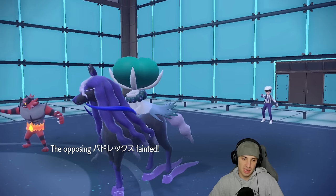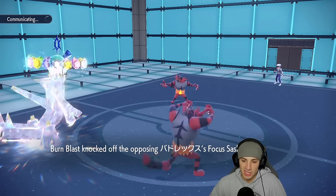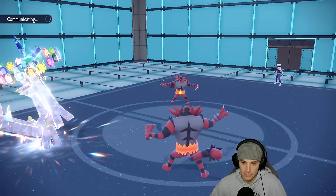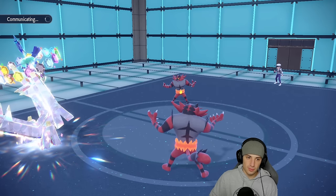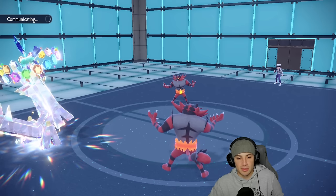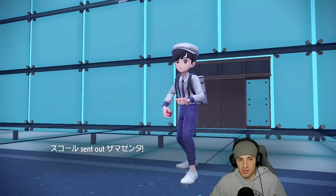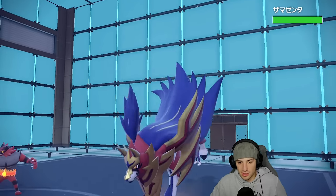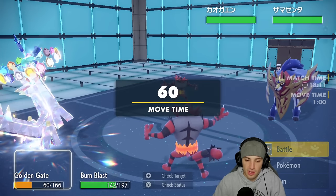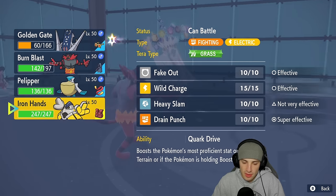Knock Off is going to finish off Calyrex. Now might be a good time to swap into Iron Hands to reset that Choice lock. Stellar Tera type used — but it drops Attack and Special Attack, I kind of forgot about that. Still, I thought that was a nice way to use it. Zamazenta now comes out. Throwing a burn on that thing could be really good for us — maybe hard swapping into Pelipper or even Iron Hands.